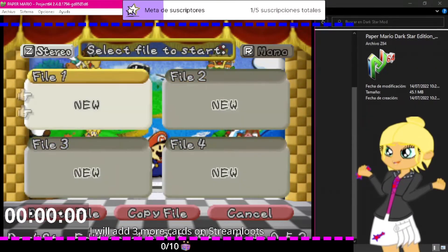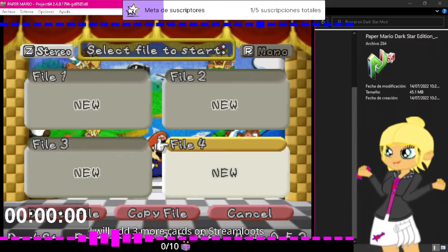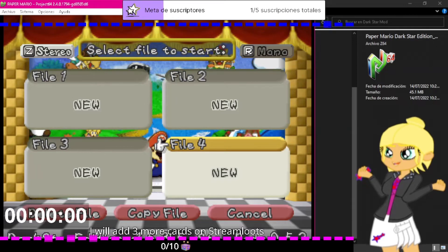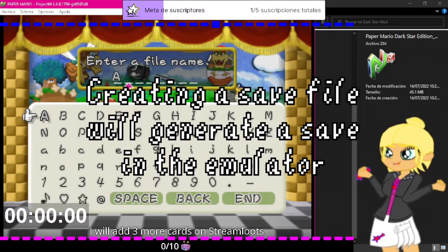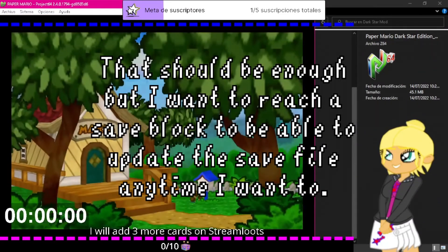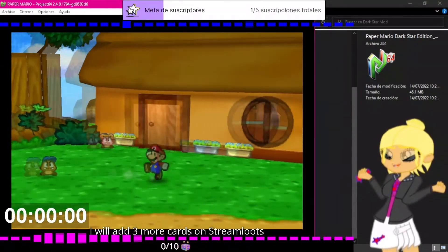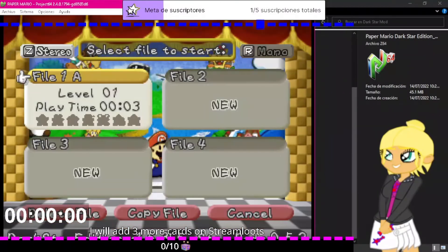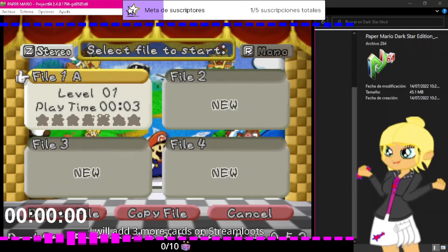Now it's this file, but it has nothing. Why? Well, because it may be the same mod but it's not really the same mod — it's slightly different. So we'll need to do something. Let's create a new file. I'll just call it A. I played all the way to Goomba Village just to make sure we reached a save. We have our save file here, which means the emulator has a save file for this game.